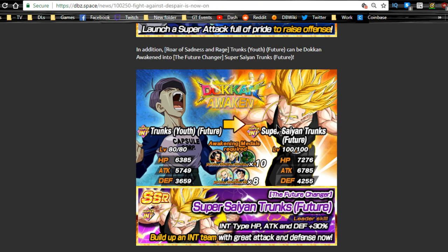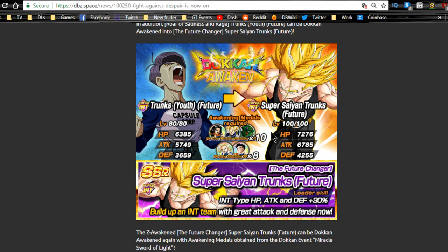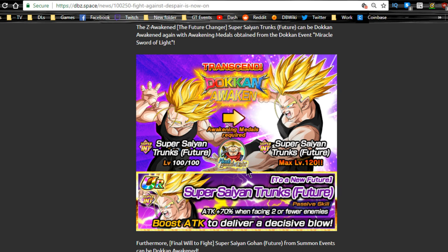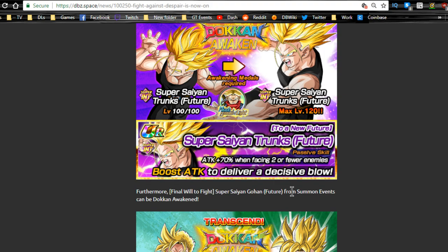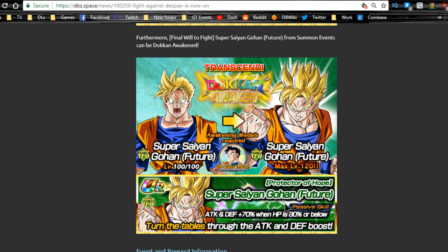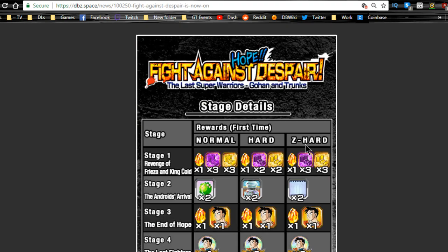When Trunks Dokkan awakens, he gets a second Dokkan awakening from another event, which makes him very viable — so I highly recommend getting him to super attack 10. His second Dokkan awakening comes from the Miracle Sword of Light event; he becomes a TUR with attack plus 70 when facing two or fewer enemies. That's not great-sounding, but for a free-to-play unit especially for prime battle, he'll be very viable. The tech Super Saiyan Gohan from the future also gets a Dokkan awakening from this event using Gohan medals — attack and defense plus 70 when HP is 80 or below.